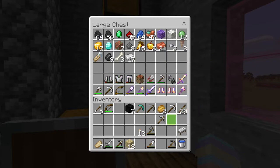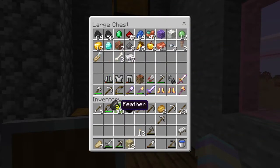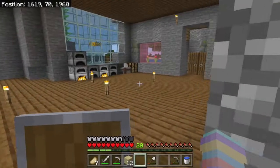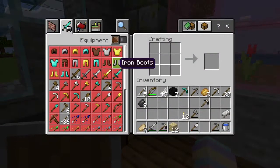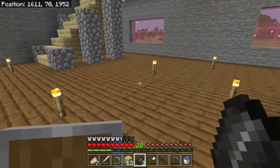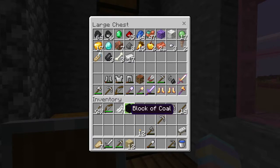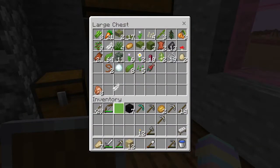I haven't really been using the bow just because I have such a little amount of arrows. We could make some arrows. What is it again? Feather, sticks, and flint, I think? Yeah. We'll do like... I don't want to do a huge amount. I do like to get Infinity, so. Put the flint back.